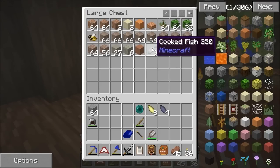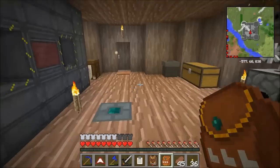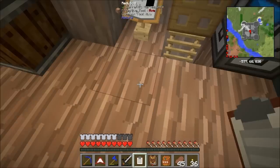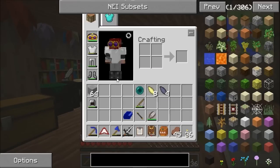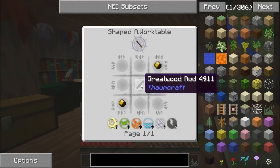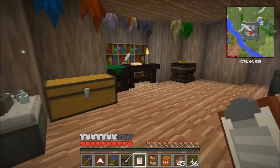A bit of cooked fish there, because I kept getting Pam's Harvest Craft fish — been doing a bit of fishing, I'll show you why in a minute. Thaumcraft progress — I've not made much. I've made a pair of goggles and I made a great wood wand, which is just gold caps and a great wood rod, and once you've researched them — so that's not very far on the stuff making.